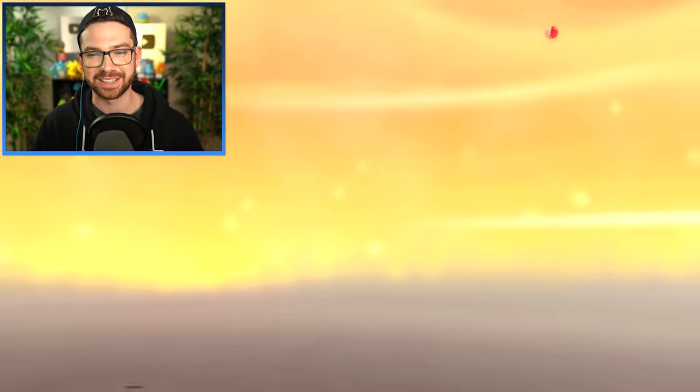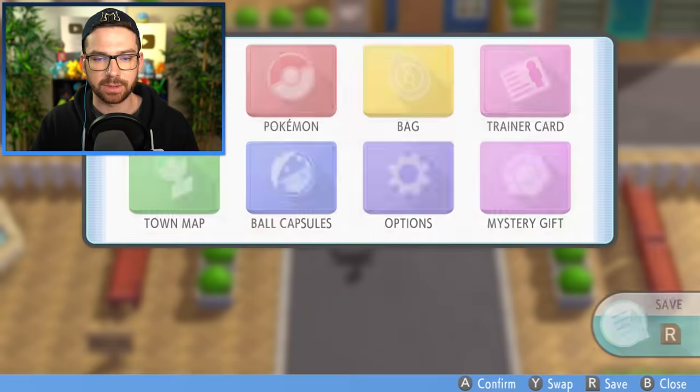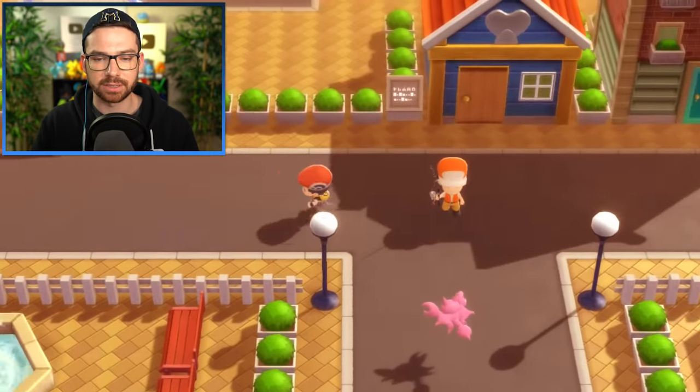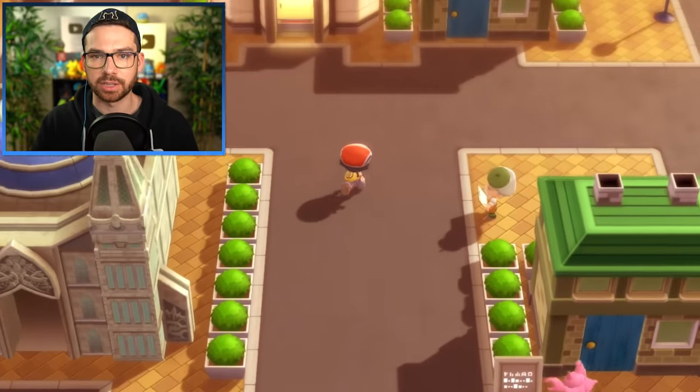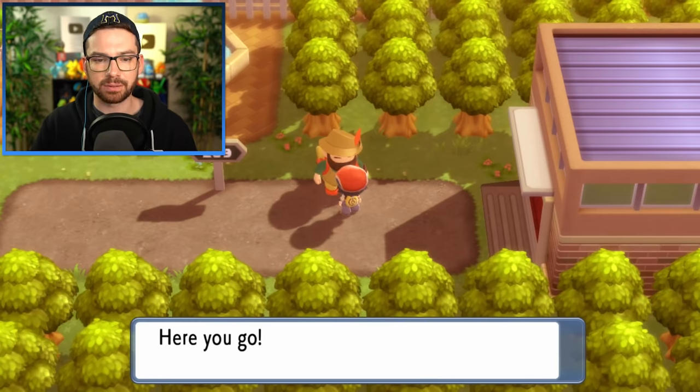Will I swap against Roselia? No. I think I'll just toss the Manaphy egg in the party — not going to use it as a team member, but might as well. Gligar, you are entirely too slow. This guy's giving me an egg too — it's a Phione, if I remember correctly.